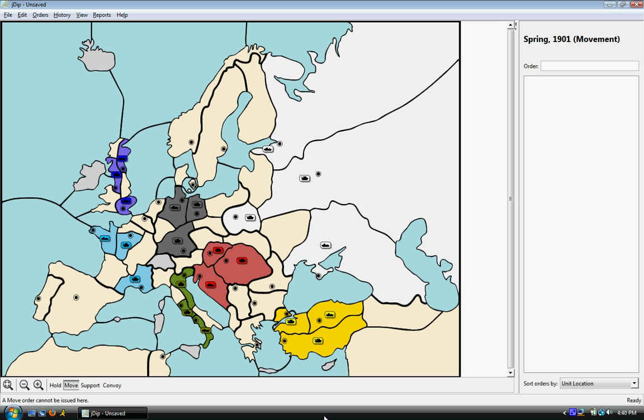Welcome back. This is Try and Wear 412, looking again at the game of Diplomacy. This time, instead of looking at the basic rules, we're going to look at one of the games that I've played that has been completed. We'll comment on it and see how things went for myself and the other players — what went wrong, what went right — and look at some more of the advanced things in the game.